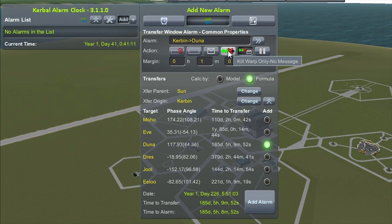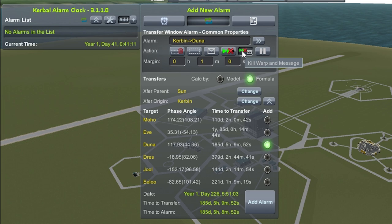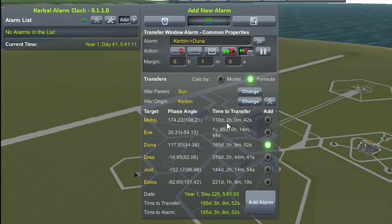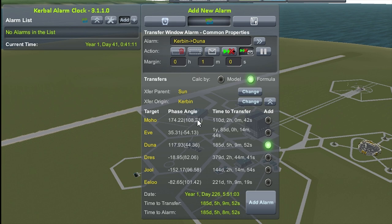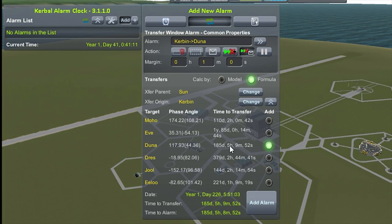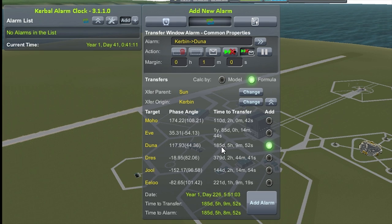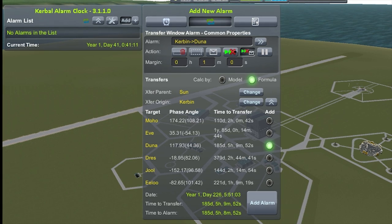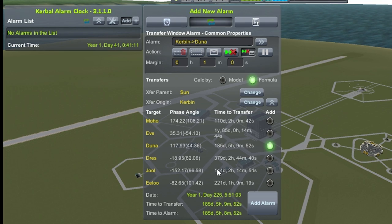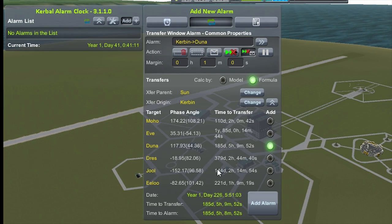Up here you can tell it what you're going to be doing. I'm going to have it kill warp and send me a message for my transfer window, just in case I've got things sitting in orbit. When you hit this drop-down, you'll see the time to transfers for the first one that's open. You'll notice Duna is 185 days out from where I'm at on day 41. Jool is only 144 days.